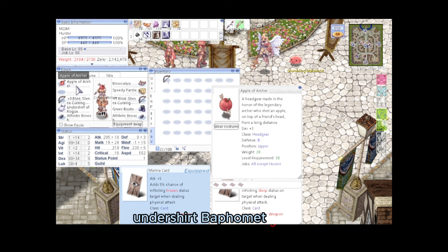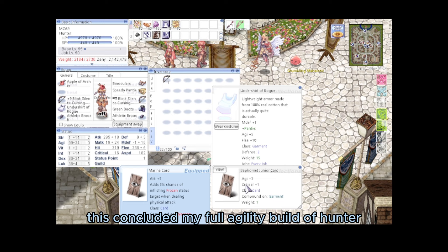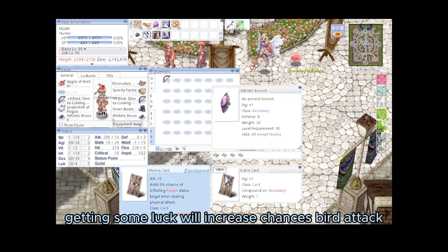For headgear, using Apple of Archer and Binoculars for extra Dexterity. Panty has Thief Bug card for extra AGI. Undershirt has Baphomet Junior card. Boots with Matyr card, and two Brooches with Kukre card. With a loyal Green Petite pet to increase ASPD. This concludes the full Agility build for Hunter.